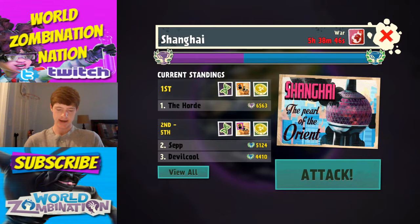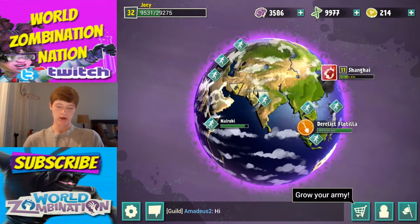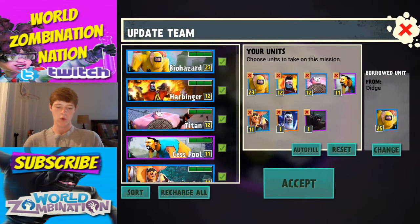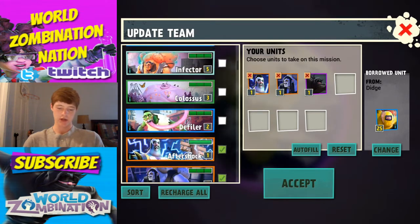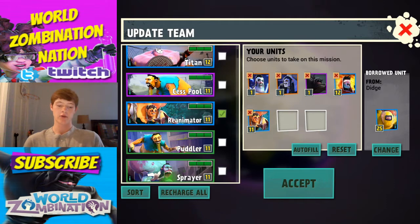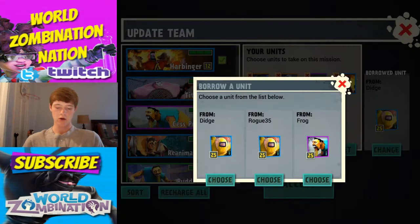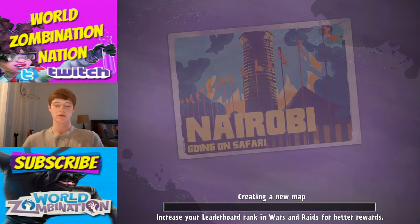Shanghai or Nairobi? We're gonna take a look at Nairobi and bring all of our newly acquired troops, plus my favorites of course. Let's get these super cool zombies in here. At the top, let's grab the Harbinger - I always have fun with that. Reanimator of course, then Infector because I love infectors, and Cesspool. I'm going to borrow a Biohazard too. Let's accept attack and get to it.